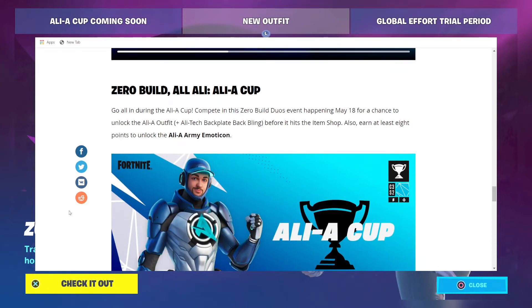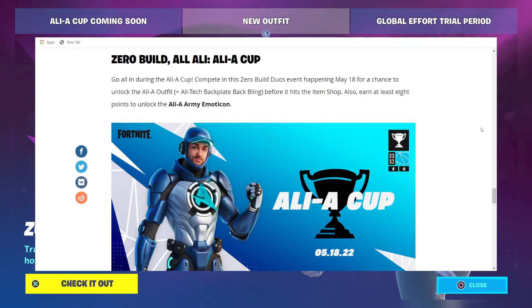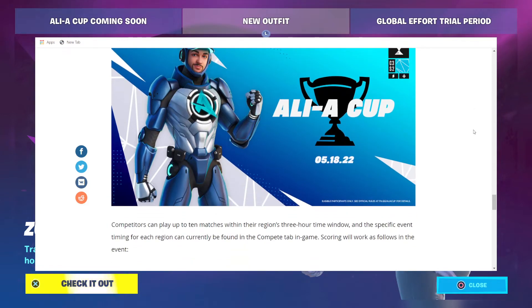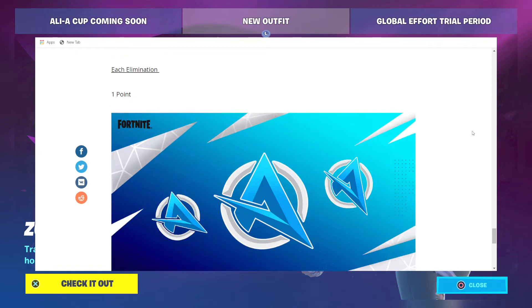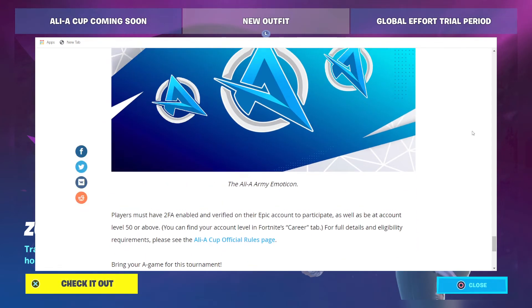Zero Build All Ali-A Cup. Go all in during the Ali-A Cup. Compete in the Zero Build Duos event happening May 18th for a chance to unlock the Ali-A outfit and the Allie Tech Backplate Back Bling before it hits the item shop. Also earn at least 8 points to unlock the Ali-A Army Emoticon. Competitors can play up to 10 matches within the region's 3-hour time window, and the specific event timing for each region can currently be found in the Compete tab in-game. Scoring looks like your typical match placement points and 1 point per elimination. You've got to have your two-factor authentication enabled and verified Epic account to participate, as well as be at account level 50 or above. For full details and eligibility requirements, please see the Ali-A Cup official rules page. Bring your A game for this tournament.